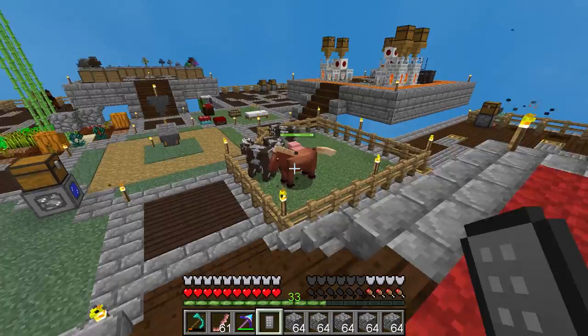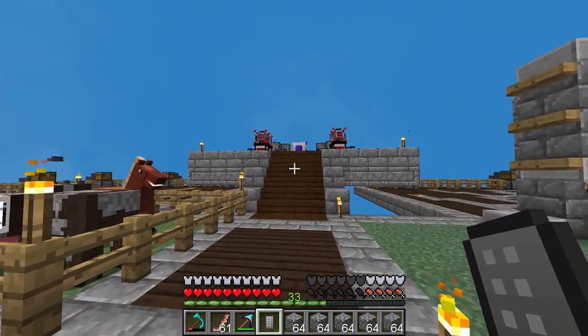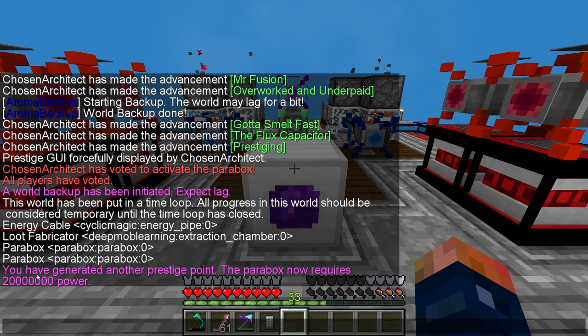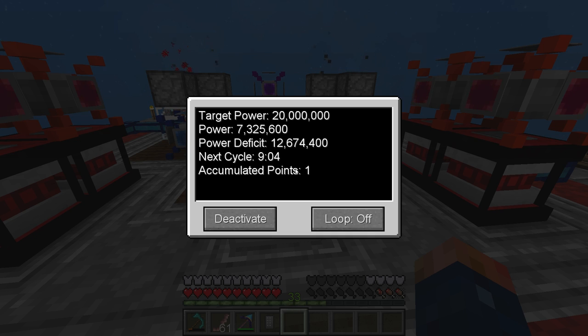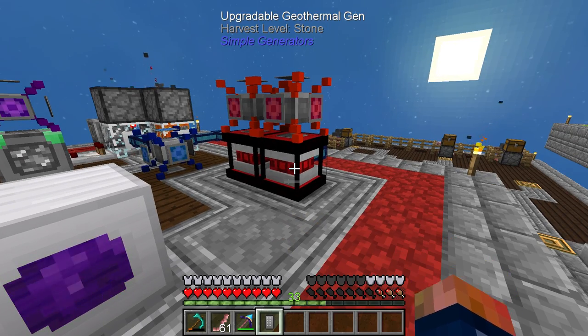Once it hits that stop point, I'll be right back once we get past four minutes — I'm sure you don't want to sit here and do nothing for four minutes. Once your Parabox is done with its first cycle, you'll get a notification that looks a little bit like this: 'You have generated another prestige point. The Parabox now requires 20 million power.' You can see right here that I have generated about 6 million over the 10 million that we just made. The best thing I'm going to do is go ahead and stop the loop, but first let's do a few things that are pretty destructive and show you what I'm talking about.